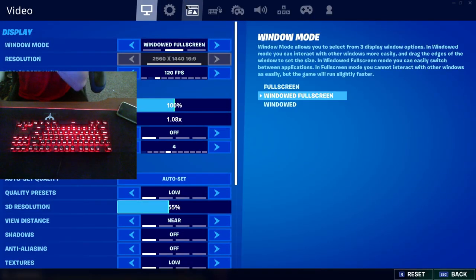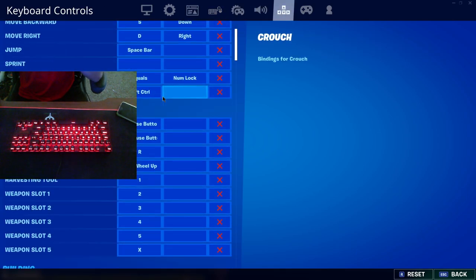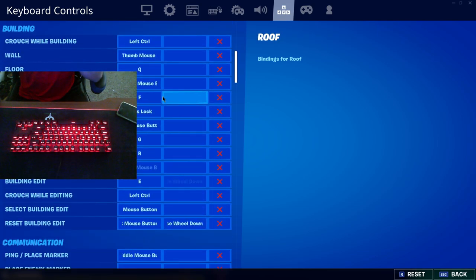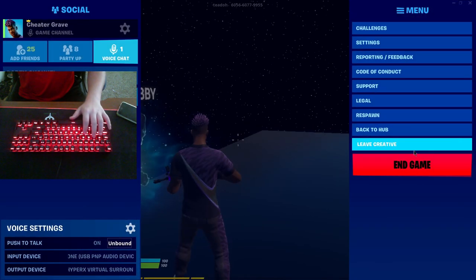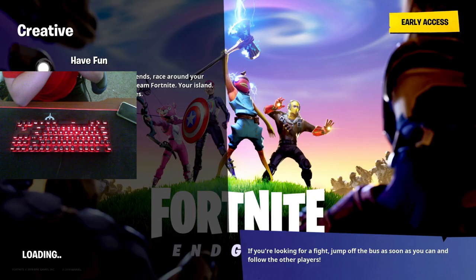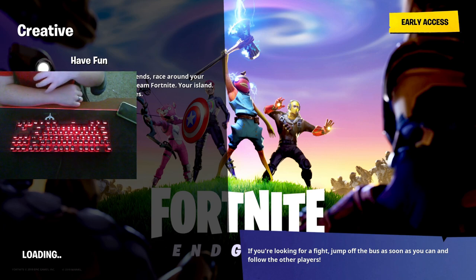I'll also be showing off my keyboard and mouse settings if you guys want to help me tweak anything. I play on 800 DPI, and these are my keybinds. Those are the four main maps that I know of right now. If I find any better maps, I'll let you guys know in the future. If you guys want to see a new setup tour, because I actually changed some things around and got some new keyboards and everything, just let me know.